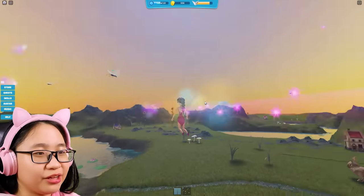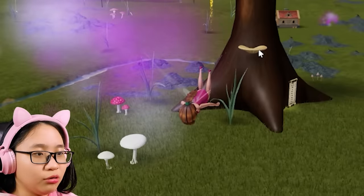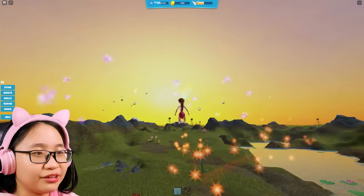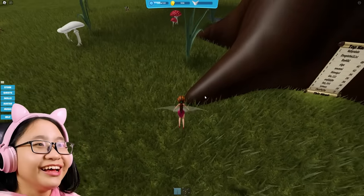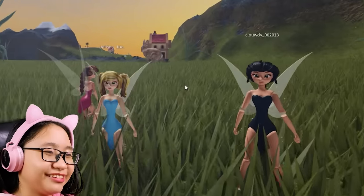I don't know what I just did - I just move in random directions. What am I doing? What is this? There's sparkles coming out - what does this do? Moving around. I wasn't focusing. Hello fairies!